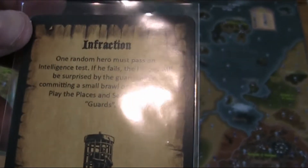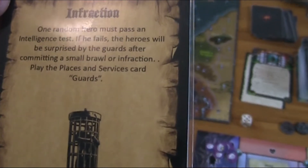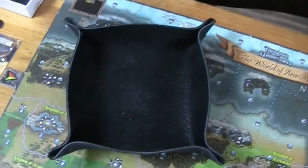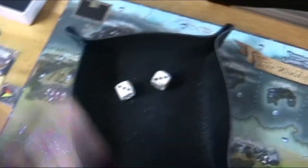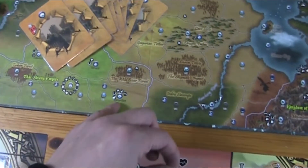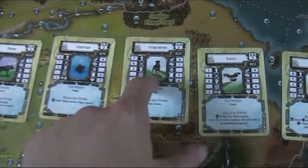We continue moving and roll again. First we roll if we have an encounter at all — that's a four, so we do have an encounter. It's number one, the same encounter again, and that one goes away too. Then we move into a castle area, and again a four-plus gives us another event. It's number two: 'Infraction' — one random hero must pass an intelligence test or the heroes will be surprised by the guards after committing a small brawl.